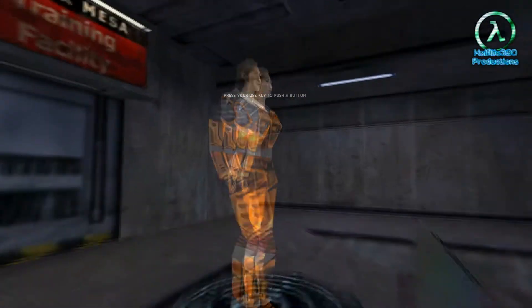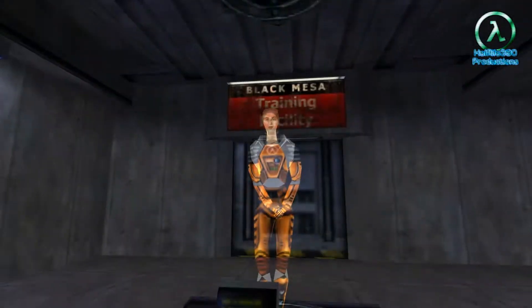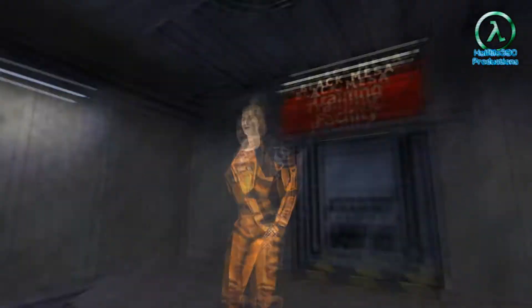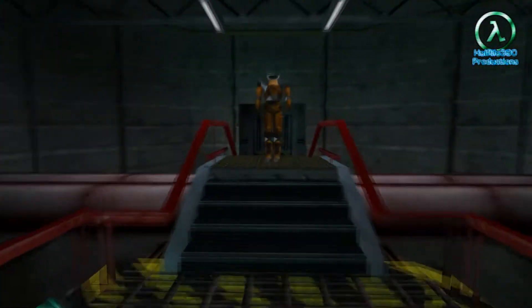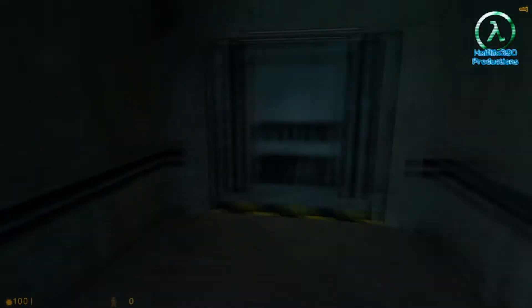The game starts: 'Hello and welcome to the Black Mesa Hazard Course, where you'll be trained in the use of the hazardous environment suit.' The holographic assistant's name is Gina, by the way. You actually play as her in Half-Life Decay. This is literally going to be a speedrun of the Hazard Course, because I can do this so fast.